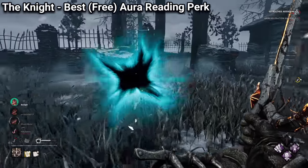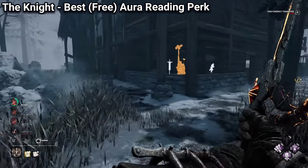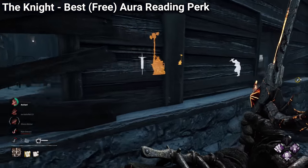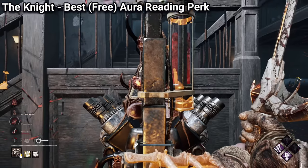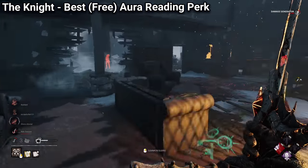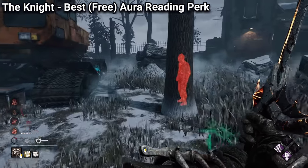It is also really strong when you hook a survivor near a generator, as you can kick it, activate the perk, and see if there are any survivors that are waiting to rescue the hooked survivor. If you're looking for an amazing and most importantly free aura reading perk, look no further than Nowhere to Hide.